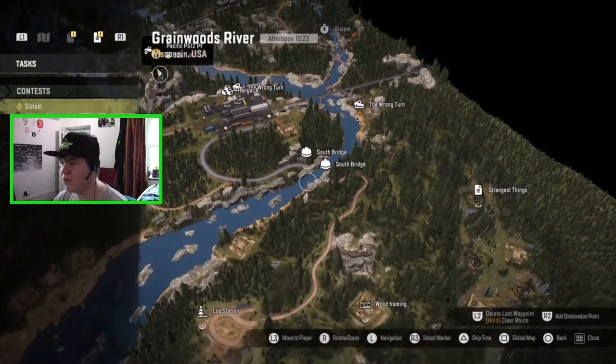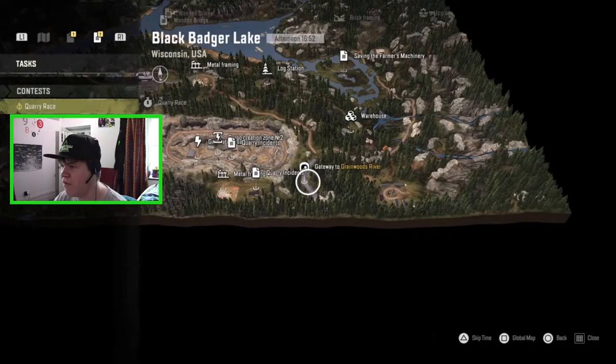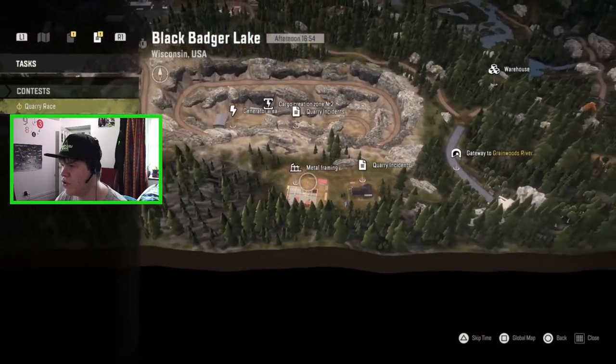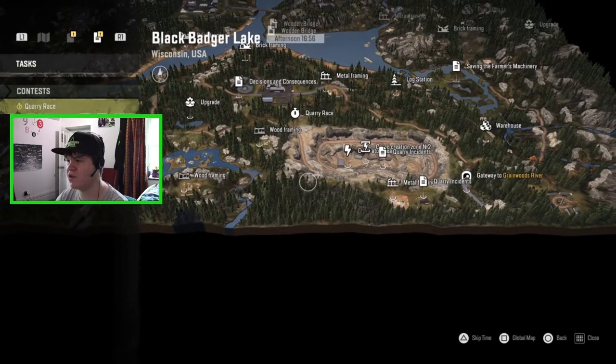We've built that bridge. Now we're going to go ahead and build the south bridge, and that's probably going to do it for the episode. If we come out of this gateway from Grainwoods River there is some metal framing right here that we could use, and then we just need to go and get the service spare parts. I'll do that and meet you down by the south bridge to build our last and final bridge of the episode.